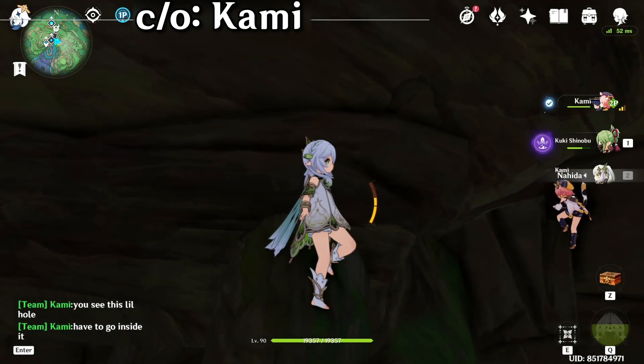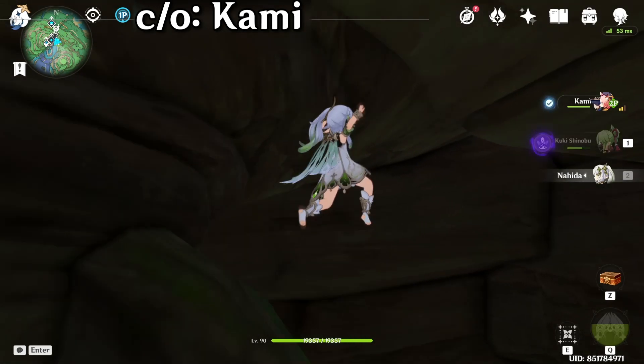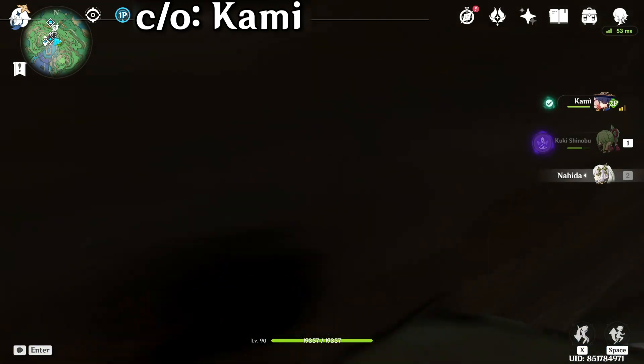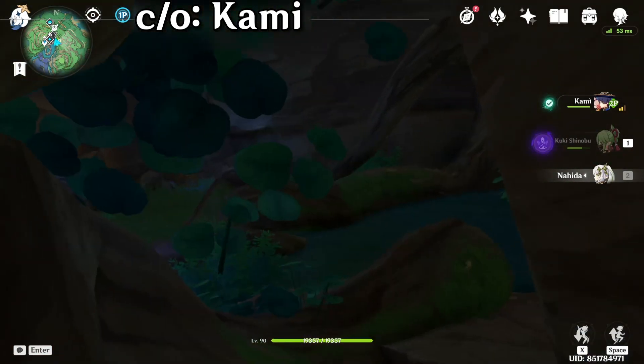You need to hug the wall on the right side. And once you're on the ledge itself, start moving towards the left by facing the wall. Climb up the ledge. Once you're there, move on to the left, sideways, and poof — there we go, we're in.